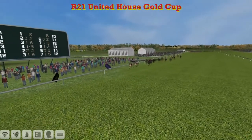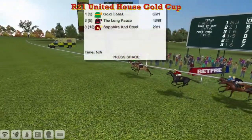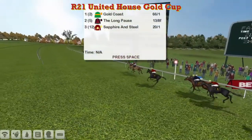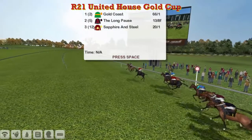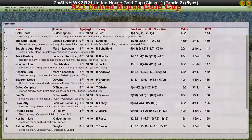What a brave performance by Gold Coast, who looked beaten but got back up to take it — near enough top weight as well, so a great performance for Kevin Minahan's Gold Coast. The result: Gold Coast the winner for Kevin Minahan; The Long Pause second for Joshua Sutherland; Sapphire and Steel third for Martin Liener; Trick Fantasy fourth for Leon van Rendsburg; and Quantum Leap fifth for Paul Rhodes.